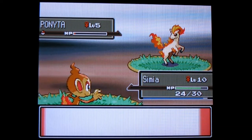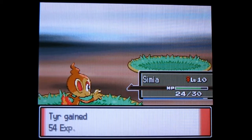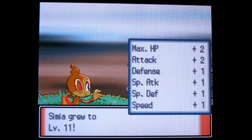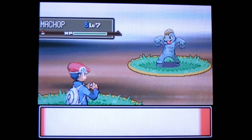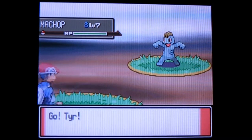It can only do three hit points of damage to me, so that's fine. Simia will level up, always nice. Especially since I'm going to have to take on the gym pretty much with her alone. I should explain - the gym leader Roark is a rock type specialist. I'm also going to teach Simia the HM Rock Smash because that's a good idea.